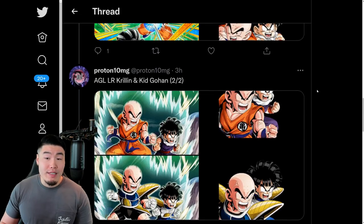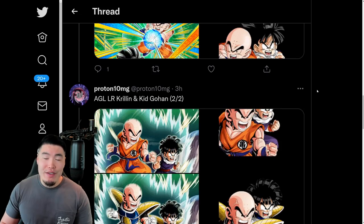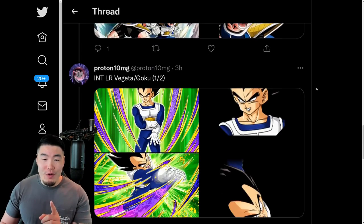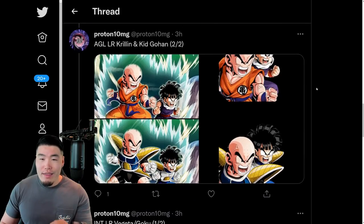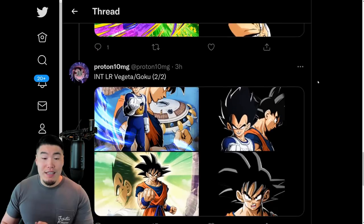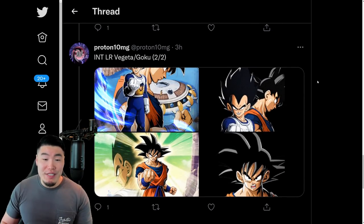Pretty stoked for both these LRs. After having some time to think about them and mull it over, even though I still prefer the animations for the Vegeta and specifically the Goku, I think I want these two LRs kind of equally now, which is kind of rare. Typically when there are two different units you always want one more than the other. But I also really, really like the Krillin and Gohan, and it's going to be much easier to get that transformation slash costume change compared to getting the Vegeta revival skill and becoming Goku.